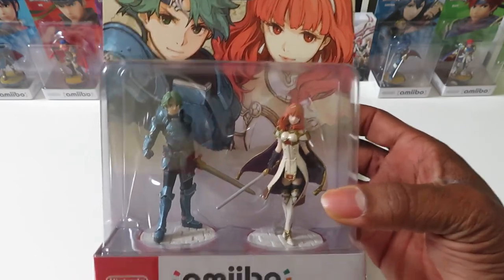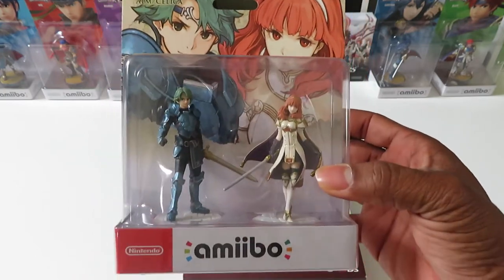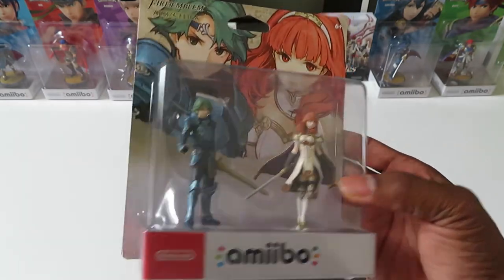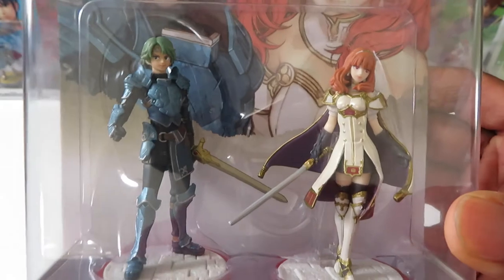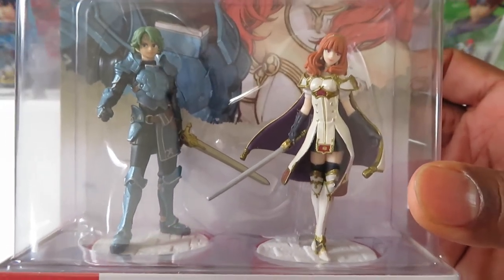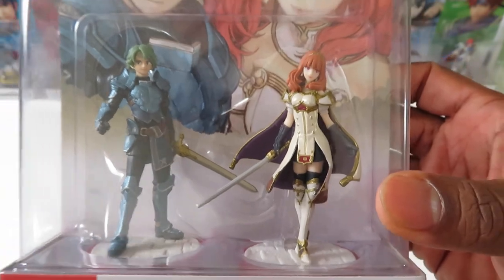I'm showing you the Alm and Celica amiibo — let's get a close-up of them. When tapped, these amiibo let these warriors appear for a battle and unleash crazy damage on monsters.